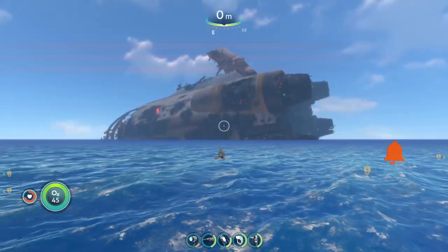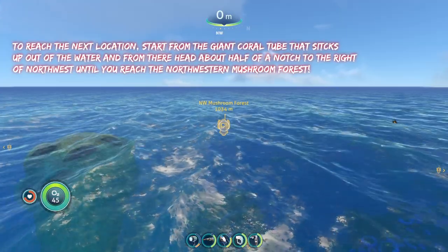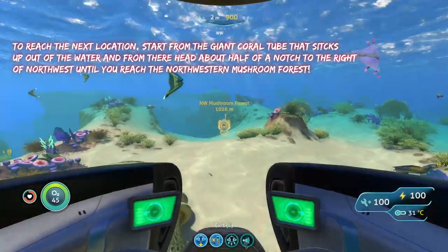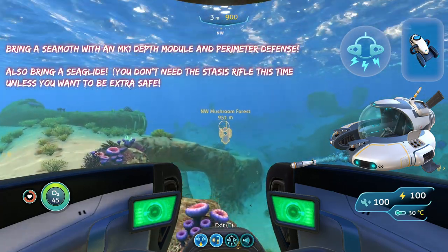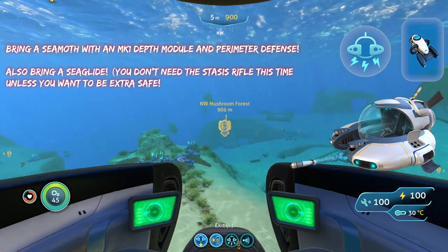To reach the next location, we are going to start from the giant crag sticking out of the water again. We are going to head about half a notch to the right of northwest until we reach the northwestern mushroom forest. Similar to the other mushroom forest, you're going to bring a Sea Moth with a Mark One or Mark Two Depth Module, Perimeter Defense, and a Sea Glide.